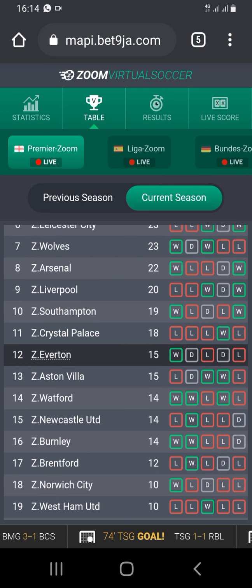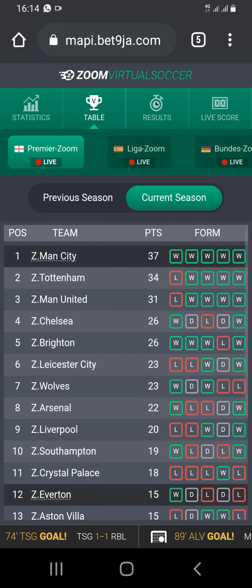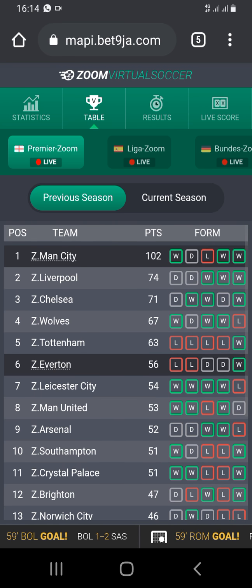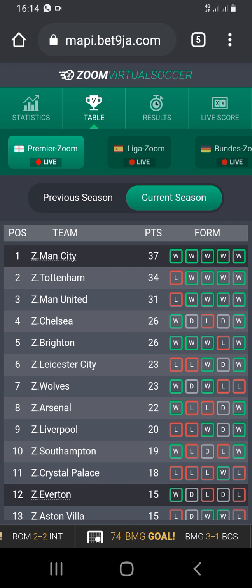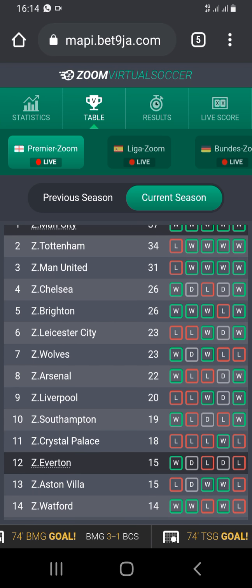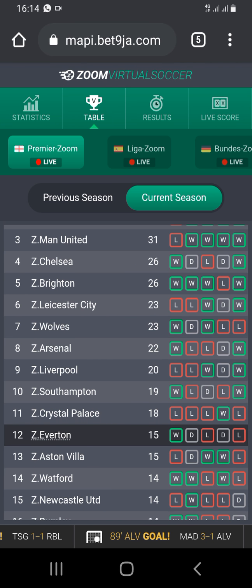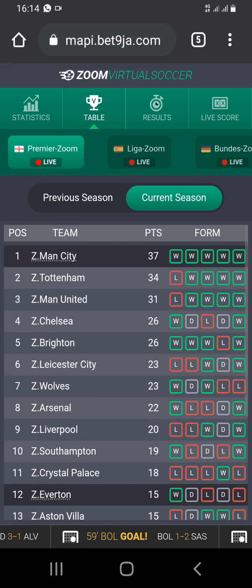But if you go to the table, you will see that Everton is at number 12 for this current season. Last season Everton ended at 6. So what is going to happen is that Everton is going to try as much as they can not to go below 8 or 9 in this current season. So what you are going to do is you are going to pick Everton to win Man City. I have tried this several times and it has worked.